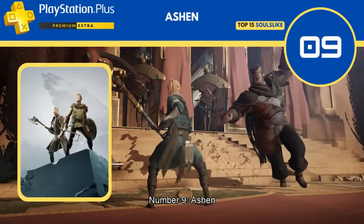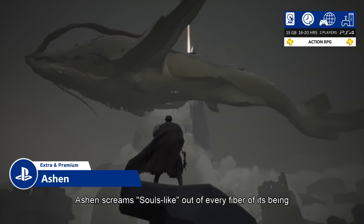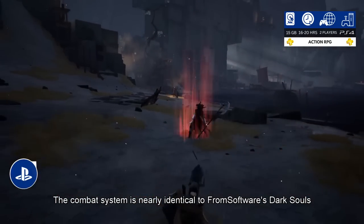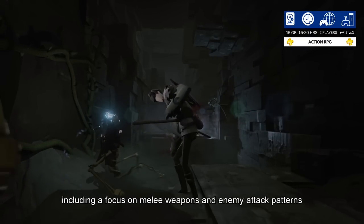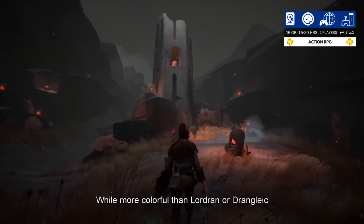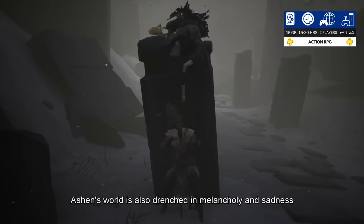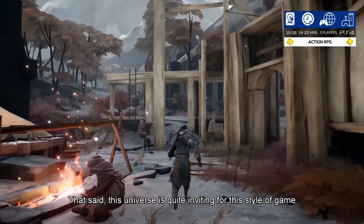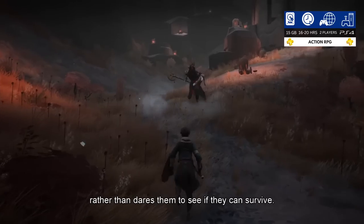Number 9: Ashen. Despite having a completely different aesthetic, Ashen screams Souls-like out of every fiber of its being. The combat system is nearly identical to FromSoftware's Dark Souls, including a focus on melee weapons and enemy attack patterns. While more colorful than Lordran or Drangleic, Ashen's world is also drenched in melancholy and sadness. That said, this universe is quite inviting for this style of game, and it encourages players to explore rather than dares them to see if they can survive.